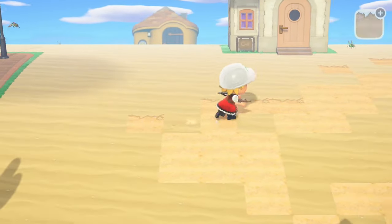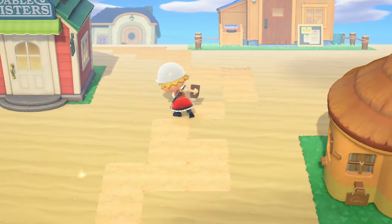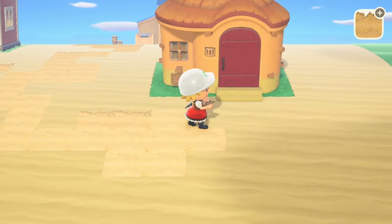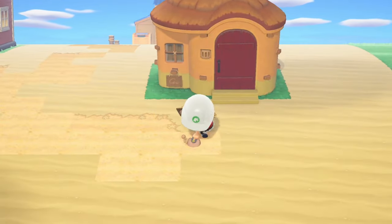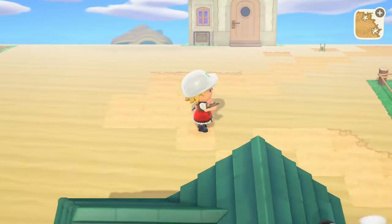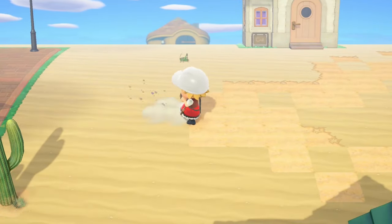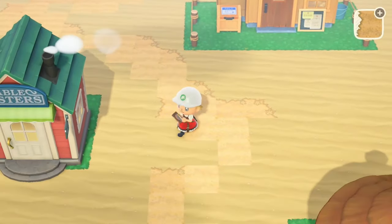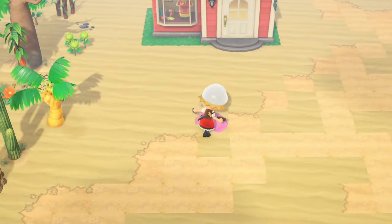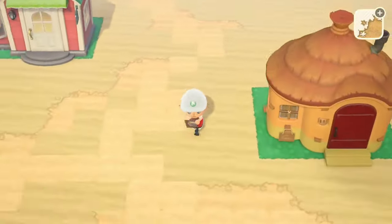Everything I'm using — all the custom designs — will of course be linked in the description as always. I also have a Pinterest board for this island, which I think is neat to check out. That's literally where I'm getting all the inspiration for this island. You can also see inspiration boards for many other island types and islands I've done in the past. If you're looking for resources for island inspiration, definitely go check out my Pinterest linked below.